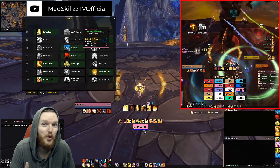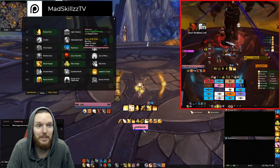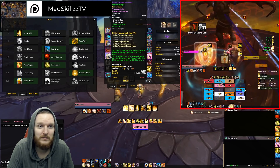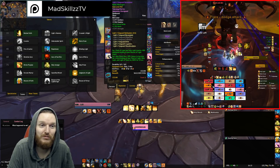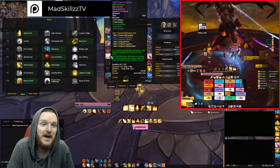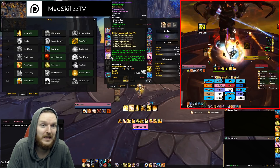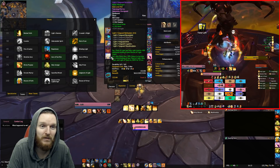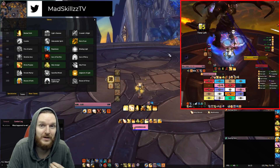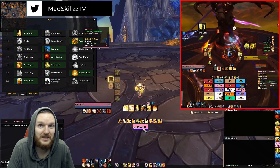Sometimes when you Holy Shock you'll get a buff that's going to increase your critical heals of Holy Light, Flash of Light, and Light of Dawn. Holy Shock has a 30% chance to increase the critical healing of Flash of Light, Holy Light, and Light of Dawn by 100%. But critical healing means those spells still have to crit — so if they crit, it's really powerful.